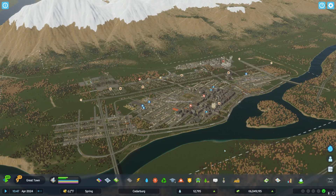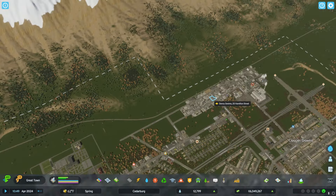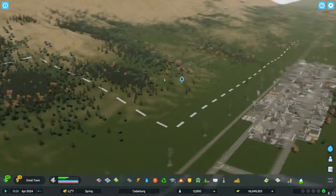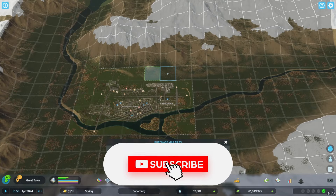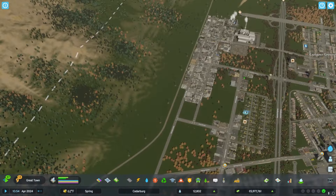Welcome in, everyone. We're back in Cedarburg today, focused on continuing to expand the city that we started once Cities 2 actually released. We're going to be working on a couple of things today, including growth in the city in terms of getting in some higher density items, including high density residential, along with adding a little bit of mass transit in the form of trains. If you're new to the channel, please hit the subscribe button, leave a like, and drop a comment down below with your thoughts or ideas for future videos.